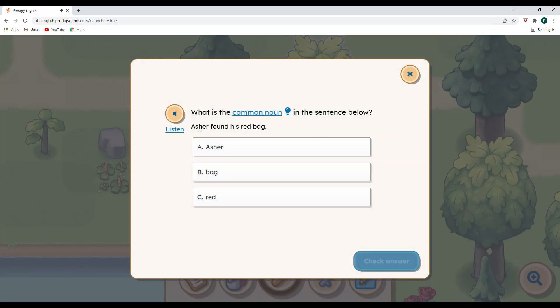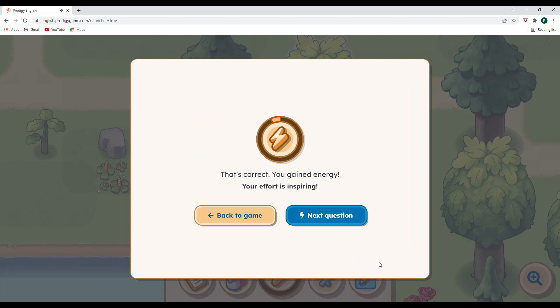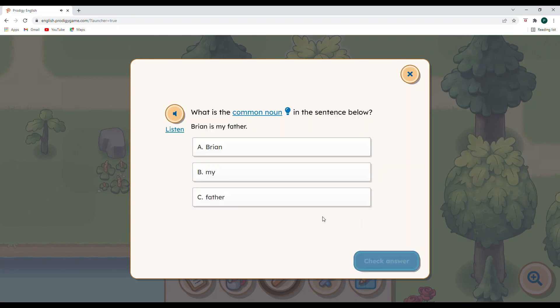Our sentence is: Asher found his red bag. A noun is a person, place, or thing. Asher is a specific person, so that's going to be a proper noun. Red is not a noun — that's an adjective describing the color of the bag. So bag will be our common noun. We are also looking for the common noun in: Brian is my father. Brian is the person's name, and my is not a person, place, or thing. So father is our common noun — our common noun.